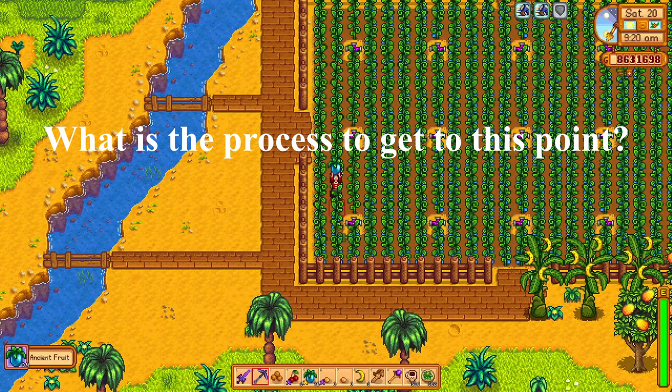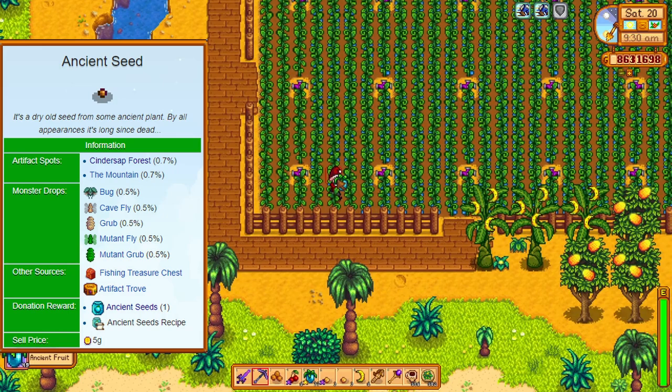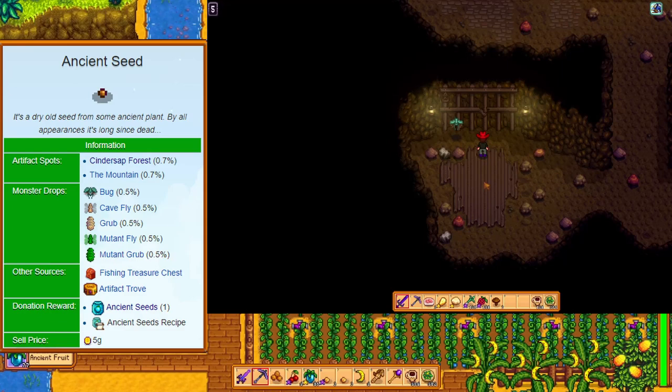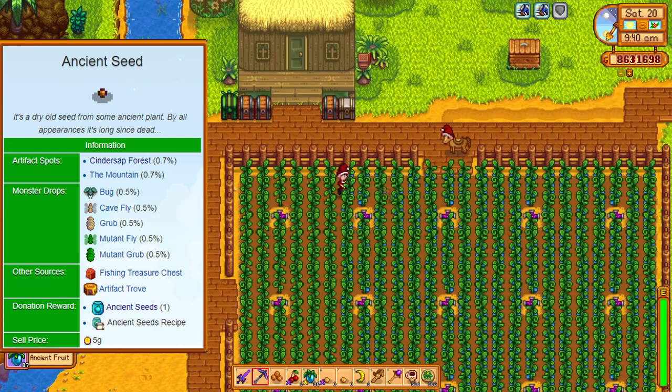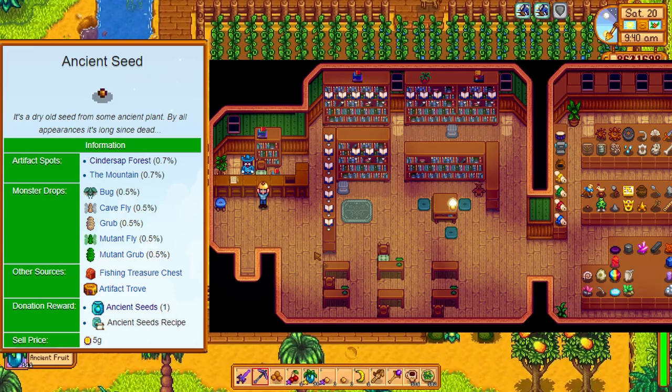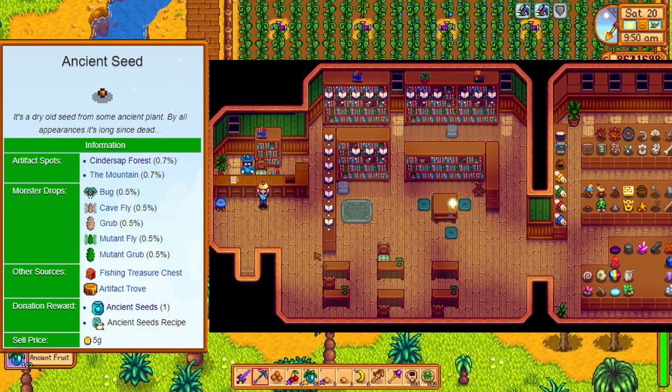It all starts with one ancient seed artifact. It's kind of rare, but you can find them from digging artifact spots in the mountains near Robin's House and in Cindersap Forest. They drop from bugs and grubs which are common in the copper levels of the mines or in the sewers. You can get them from fishing chests or artifact troves, and you can actually buy them from the traveling merchant on a rare occasion. If you get the seed artifact, donate it to Gunther and he will give you the first ancient seed and the recipe to make more if you find others. That is step 1.